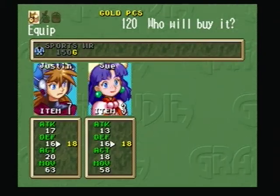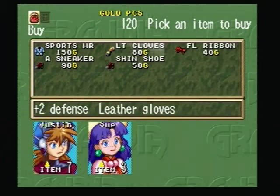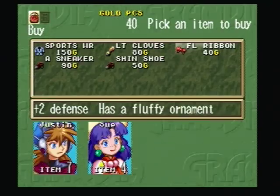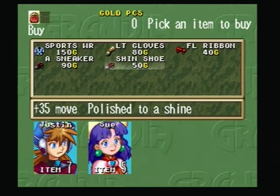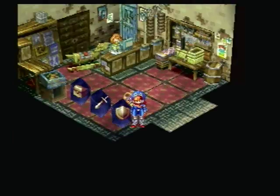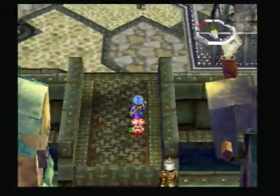I'm going to give Sue some sports gear but I don't have enough money right now. I'll probably buy some of those later. I'm going to buy the light gloves for Sue and the FL ribbon — whatever that stands for. And I have run completely out of money. Eventually I'll collect one of everything here in the shop once I go out, do some grinding, get some money, and do some more exploring. We'll probably be in Parm for at least a reasonable amount of time, so there's plenty of time to get the money.